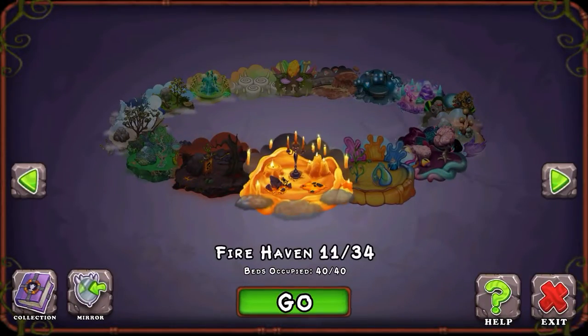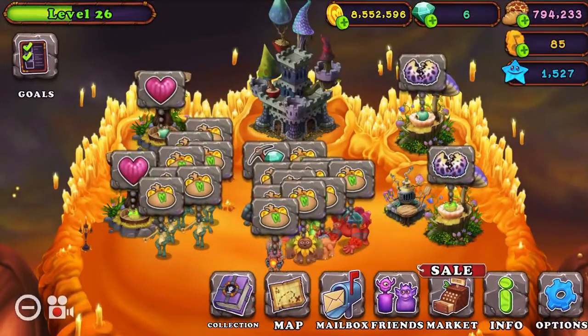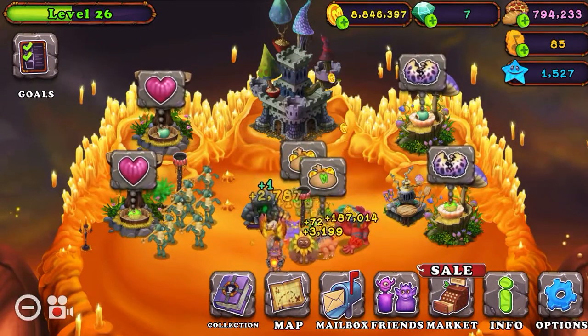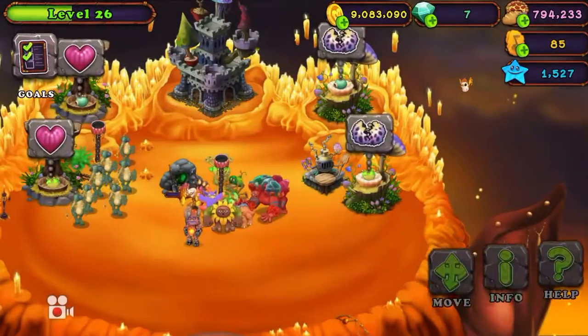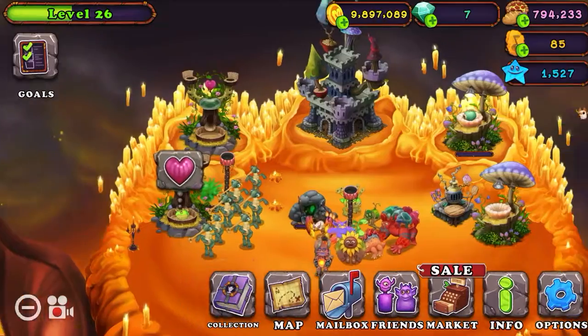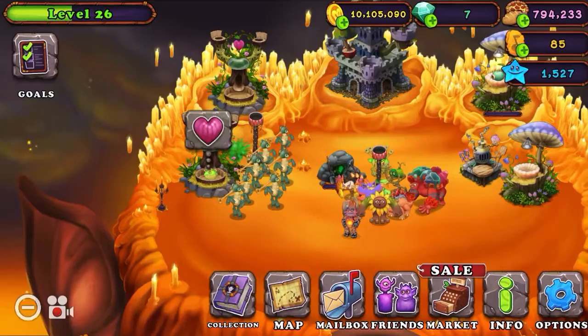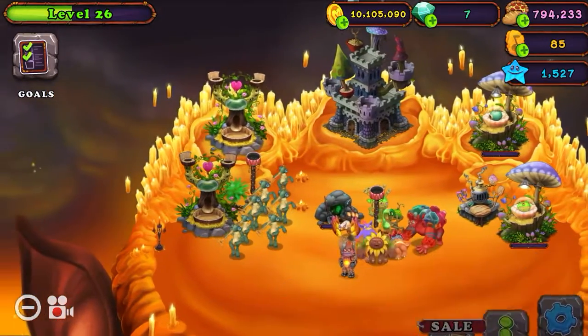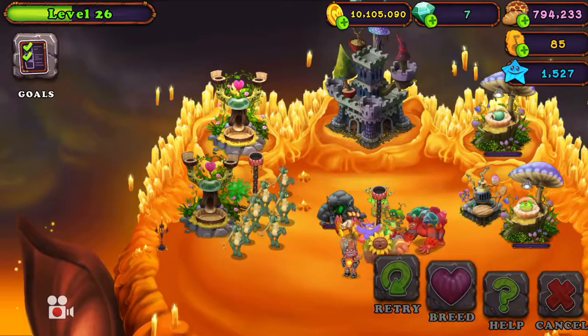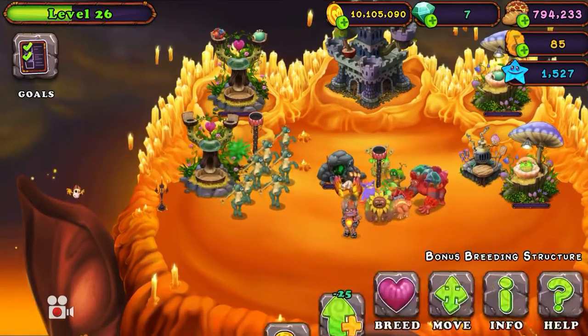Let's see Fire Haven — one of my favorite islands. That's the biggest island, I guess, but we're all the same size just to get more creatures on that island. It's kind of hard to collect all of the coins — it takes a little while.